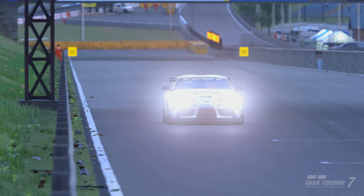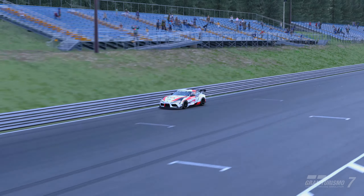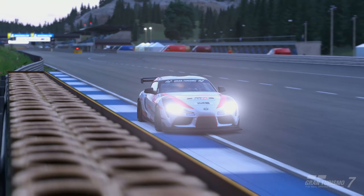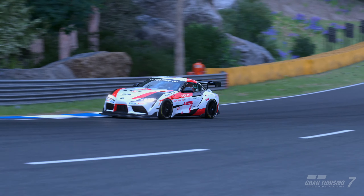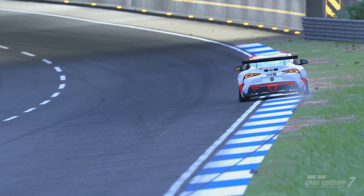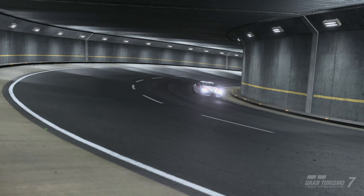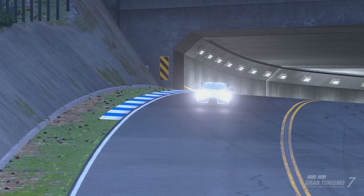Welcome back to the channel for another video on Gran Turismo 7. This is a track guide for this week's daily race C at Trial Mountain in Group 4. We are driving in Group 4 and I am using the Supra with the racing medium tires, which are the tires allocated for this race, with BOP on and no changes to setup.